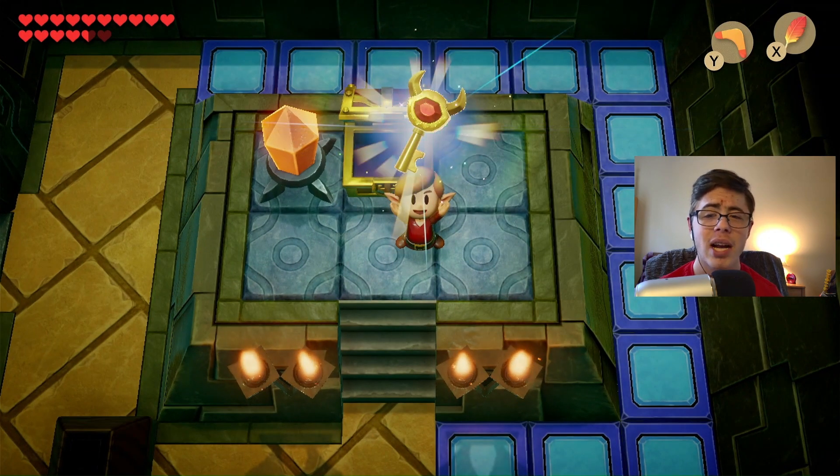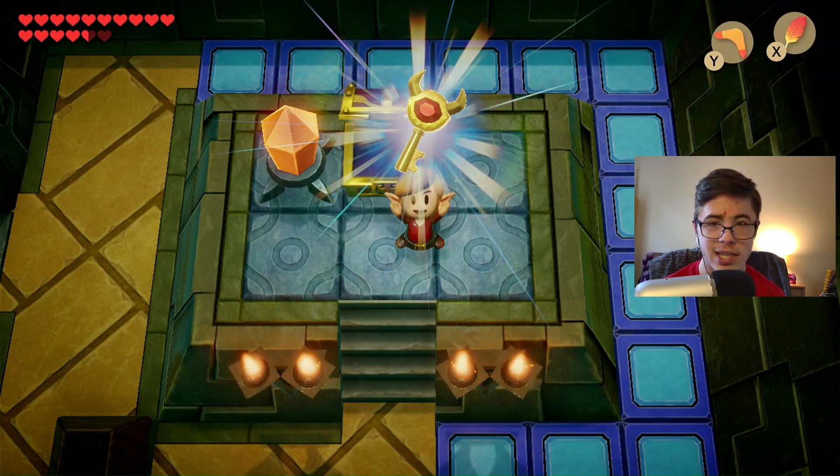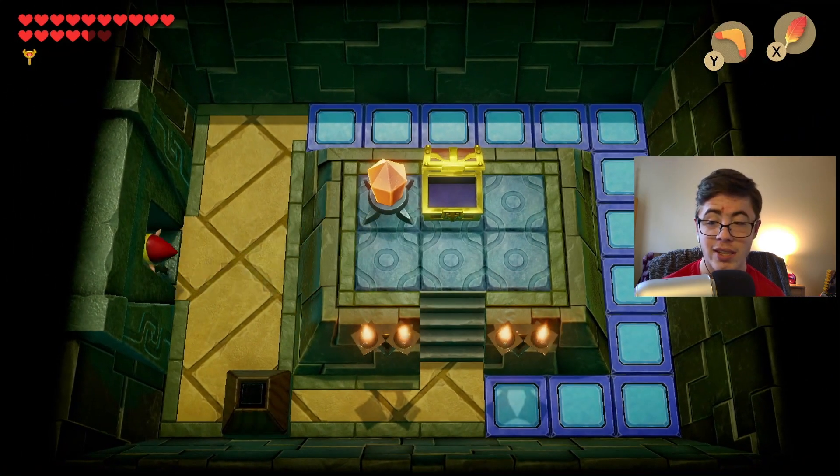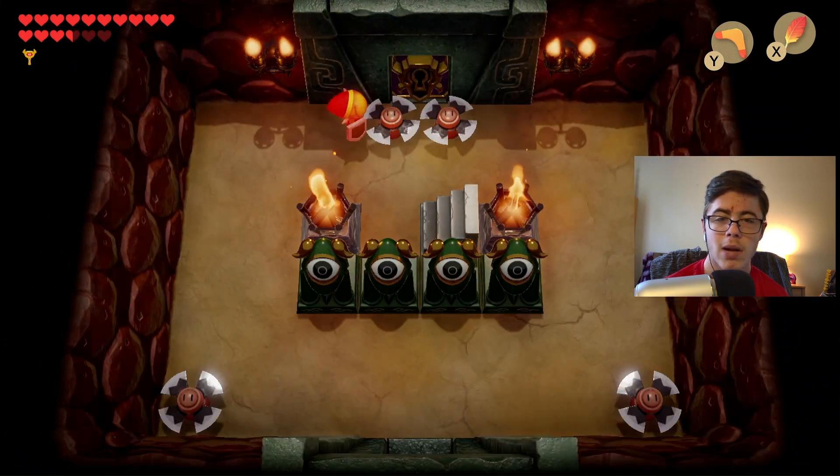Kill this guy, get ourselves a nightmare key from here. And now, once again, let's head back off to the nightmare lair and finish this dungeon off. All right, let's go ahead and do this.